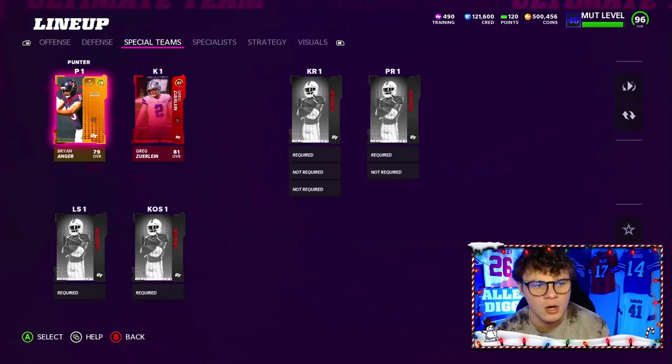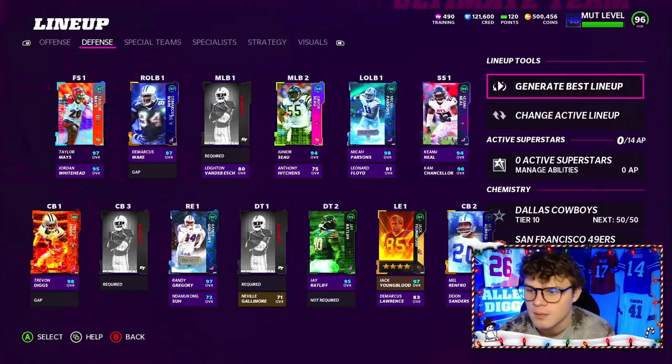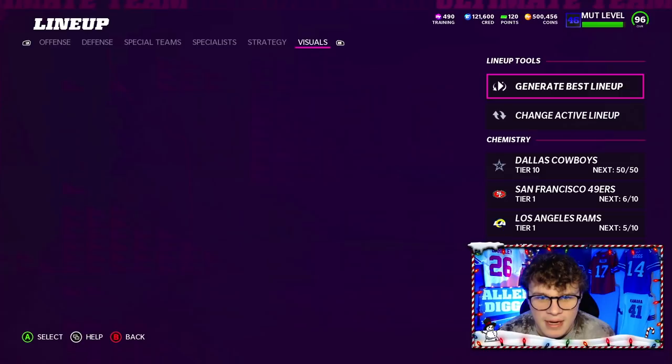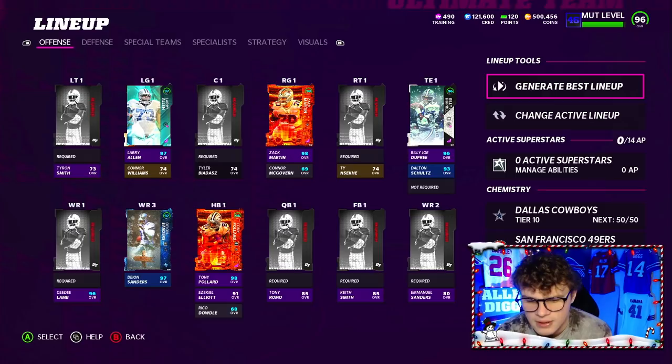We also have our kicker and punter on Cowboys. I know I could use Nick Folk but I just don't feel like getting him right now. So we're currently 50 out of 50 Cowboys and 6 out of 10 Niners — nothing's changed. The visuals and strategy are still the same. The specialist and special teams are pretty much empty. Feel free to pause the video if you need to look at anything.